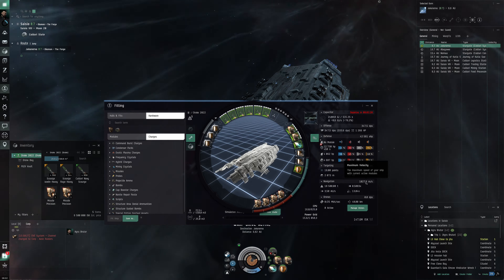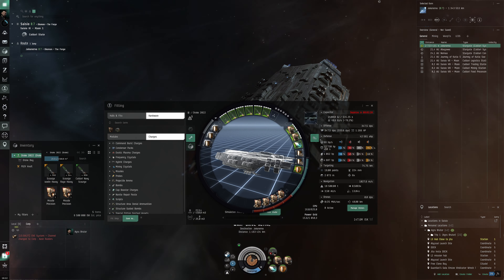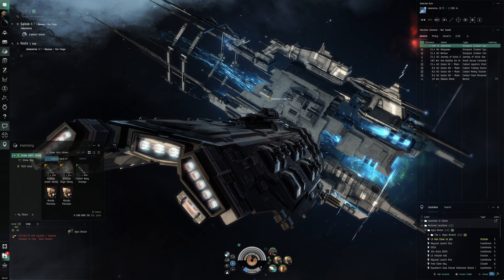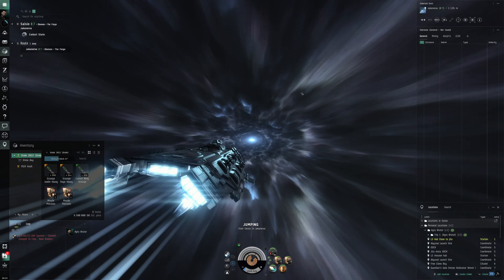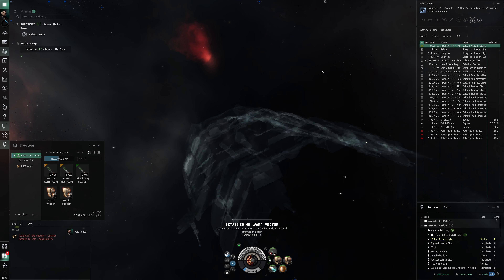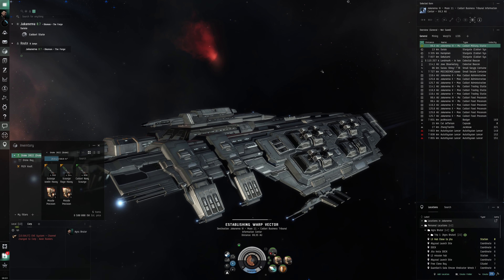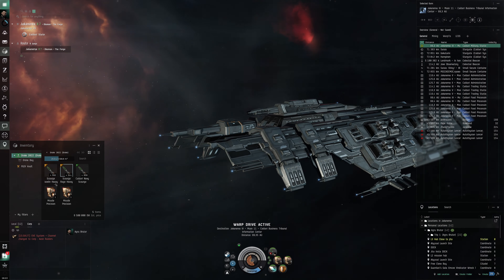The tank is also decent — 69 HP per second with okay resists. It should be decent overall but I feel like I'm going in a little bit blind because I don't know what L3 missions look like. I've done them before but never properly, and the last time was maybe five years ago, so a really long time ago.